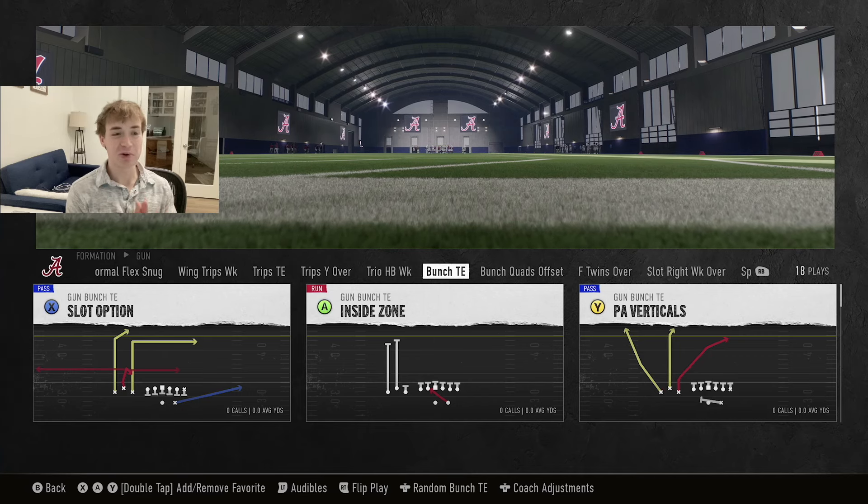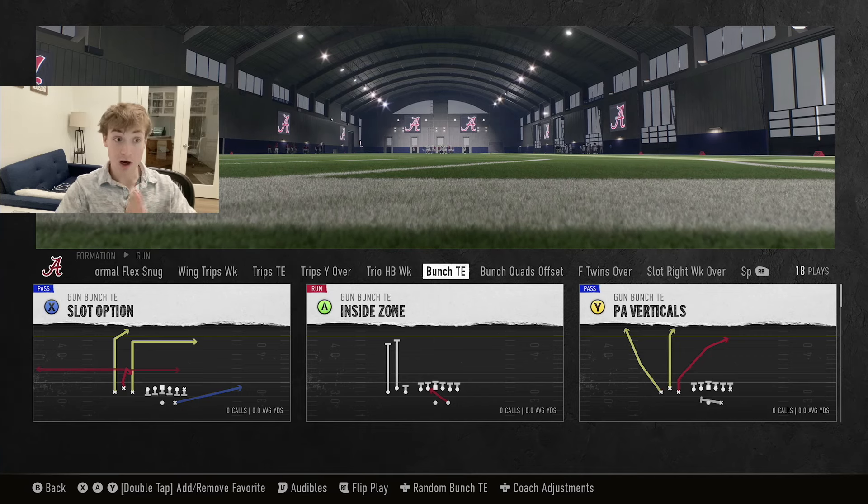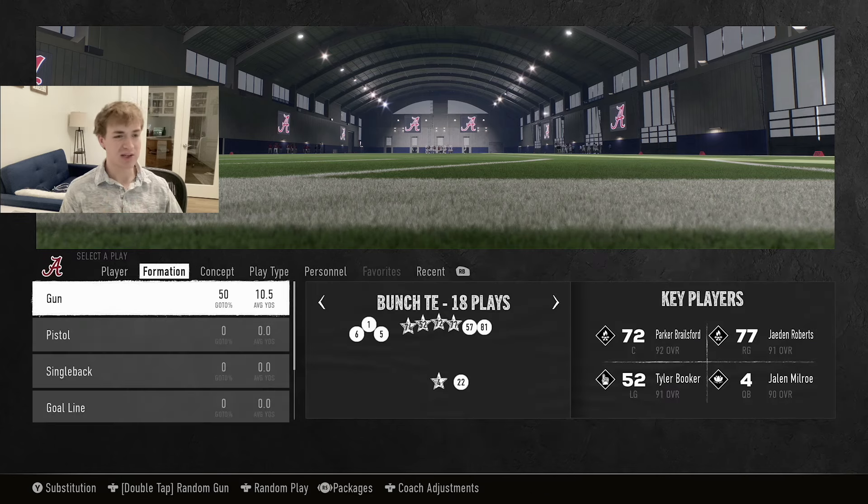Yo guys, Ben I'm Fire here back from the video. We're going to be hopping into another offense in College Football 25. This one is going to be super high powered and the formation that I'm talking about is Gun Bunch Tight End, one of the best formations year in year out in Madden, and it is super good in College Football 25 with some added firepower we have never seen before.